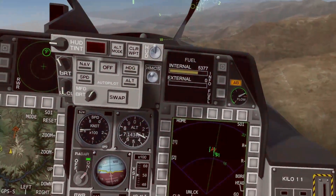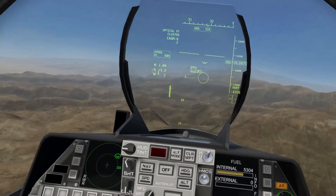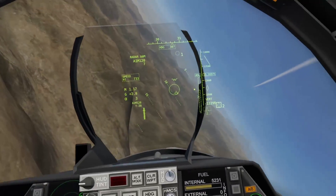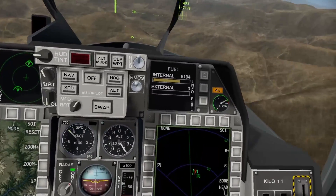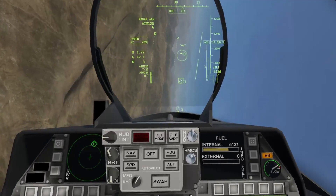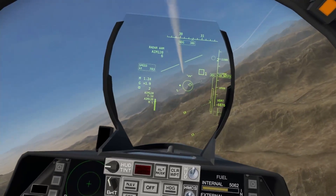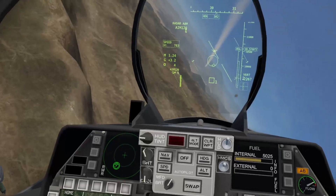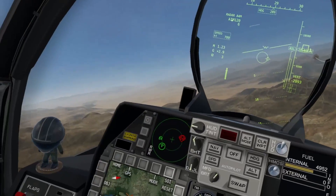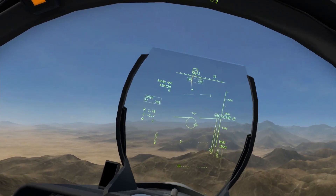Incoming — I'm hit, ejecting. Those are the bombers with a couple of fighter escorts. Let's take out the fighter escorts first — they're already locking us. Fox Three! Fox Three! Are our wingmen down already? No, we have one wingman still alive. Hit — target hit. Fighter behind us is targeting us.